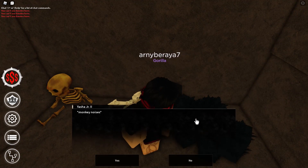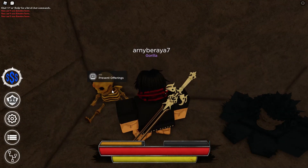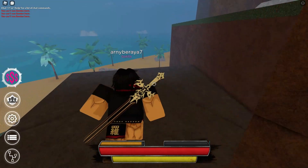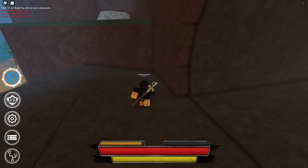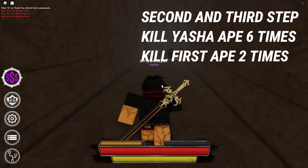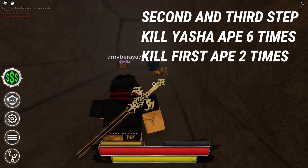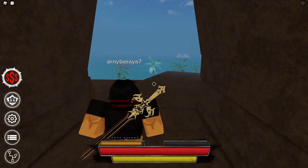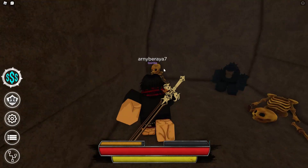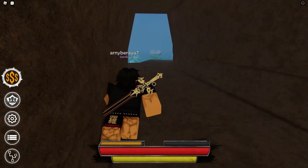This is where you offer your offerings. Two Yasha ape heads are required to spawn the first ape. The first ape is colored white. I'll show you guys in the next video how to spawn the first ape. So basically, after you do E-Praise here, you kill the Yasha Ape six times and the heads can be used to present offerings here to spawn the first ape.